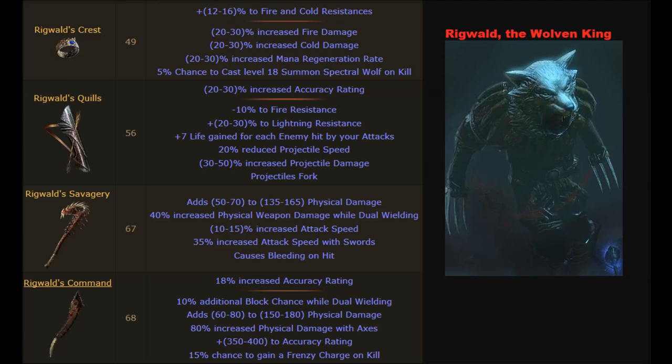Now let's take a look at the league stones and their implication on the talisman-based mechanics. Here you see a screenshot of league stones that enable the talisman league — they all have the implicit mod: next area will contain a monster possessed by a talisman. So each league stone will yield you at least one talisman. I've not seen any rare league stones so I'm going to assume the maximum rarity is magic, and as all magic items they have a prefix and a suffix — two pools with modifiers. On the first stone we see a prefix: the next area contains a stone circle. If this mod is rare, you only want to be using this league stone when you have saved up a full set of five different talismans of the same tier.